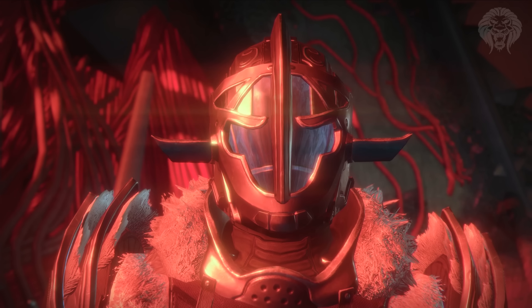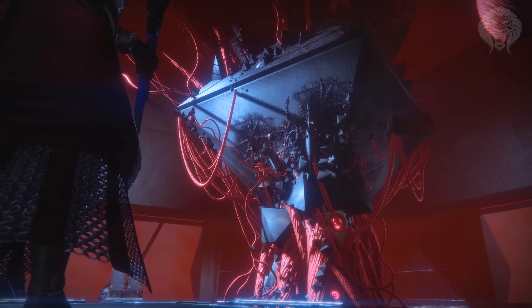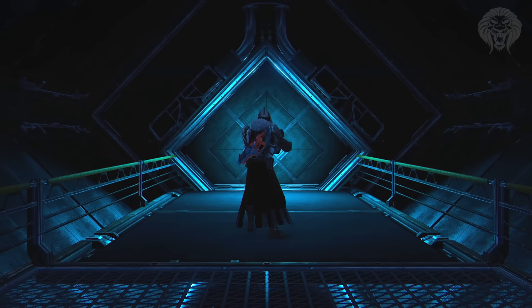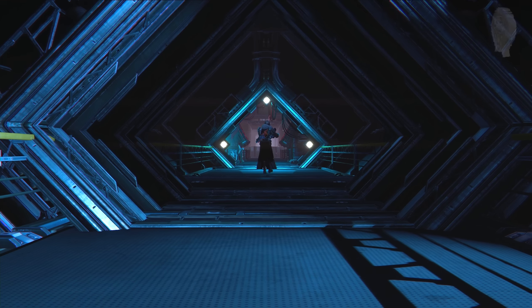You probably already recognize SIVA because it looks familiar — it seems to be based off the same technology that was used to build Rasputin and the Warminds. If you go down to the bunker and see Rasputin, it's the same stuff and the same materials used to build him, which was also built during the golden age.